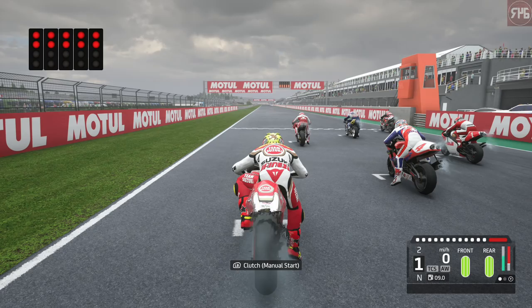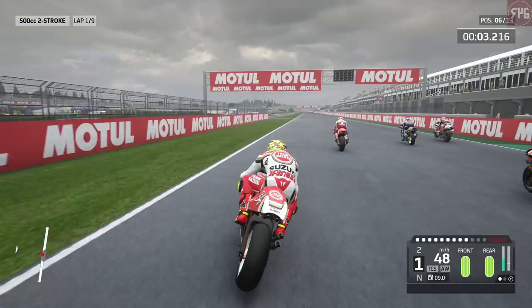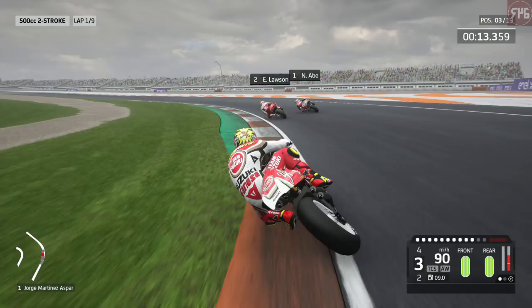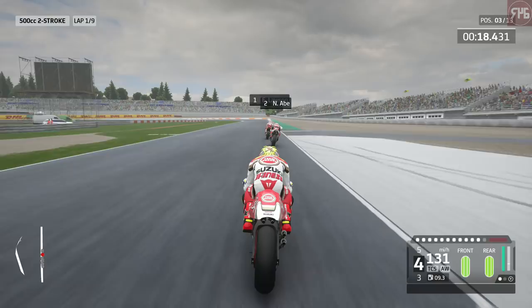Soft front, medium rear — see what we can do. If we win this race, we might be able to unlock two of the ultra-rare riders. We might have enough for two, so that's definitely worth doing if we can.